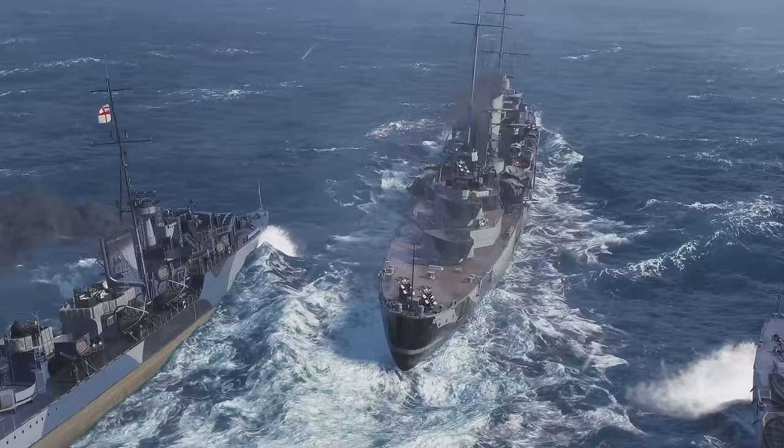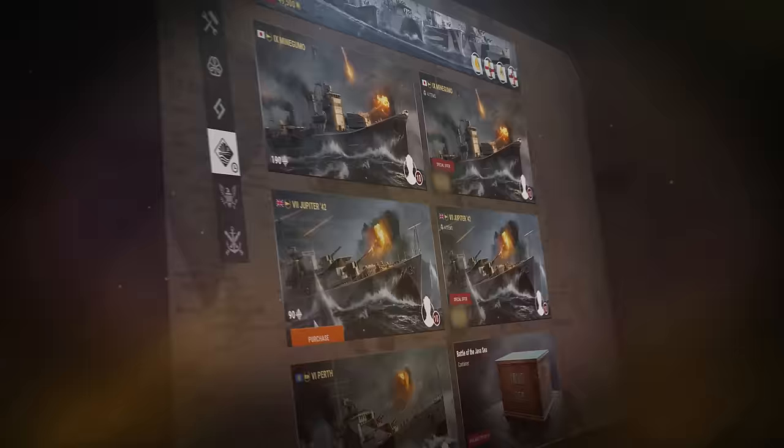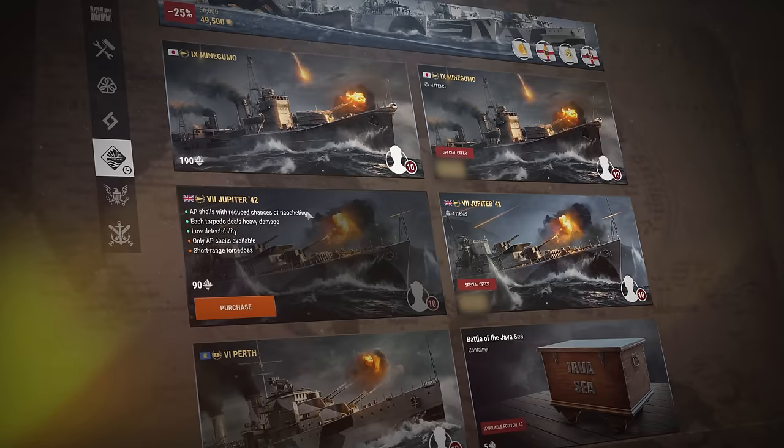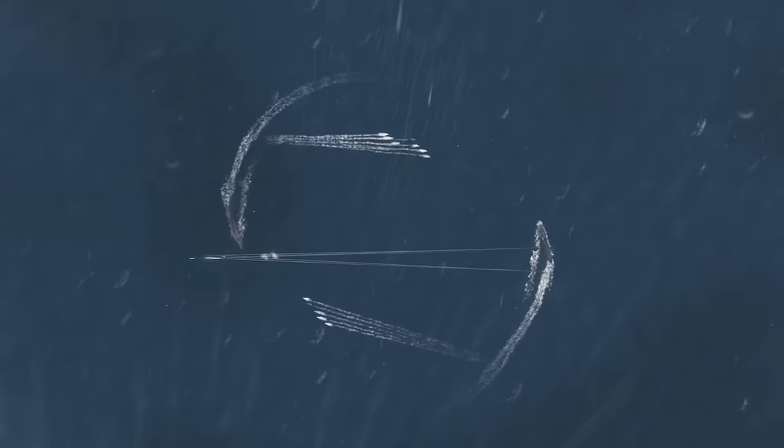That's not all. The mission chain will also provide you with Java Sea Tokens, which you can spend on various bundles in a dedicated Armory section available throughout the event. These bundles hold brand new ships like British Tier VII Destroyer Jupiter 42 and Japanese Tier IX Destroyer Minegumo, both of which come with a port slot and a 10 skill point commander.